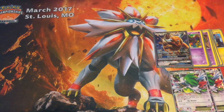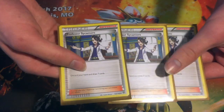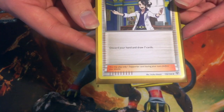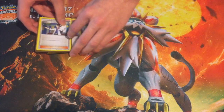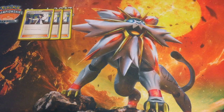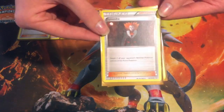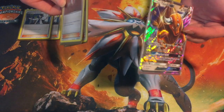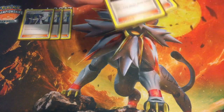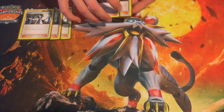Now for Trainer cards, we'll start with Supporters. We have 3 Professor Sycamore — discard your hand, draw 7. He's a staple, you run 3 to 4 in every deck. And 2 Lysandre, another very staple card. It says switch one of your opponent's Pokemon with one of their benched. So you just Lysandre up a Tauros and knock it out before it gets set up.